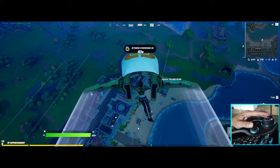Again we'll push the right joystick forward to dive, then press it again to glide.